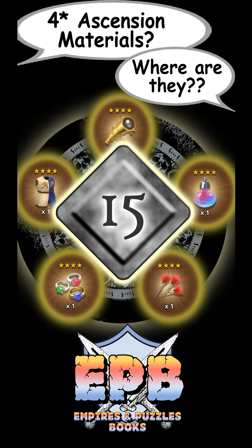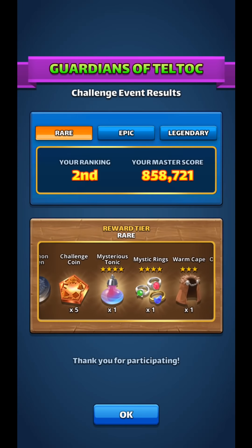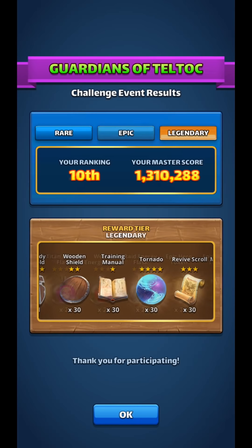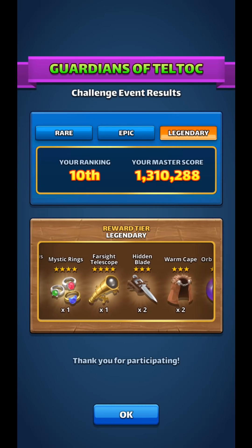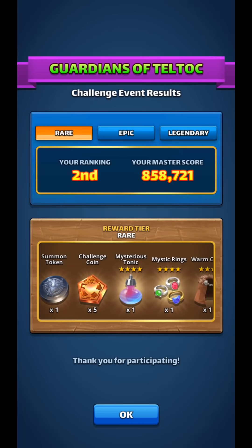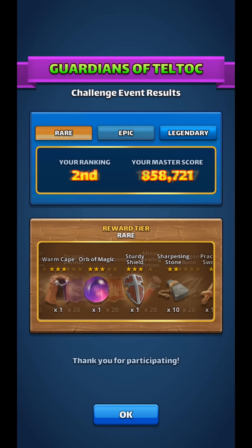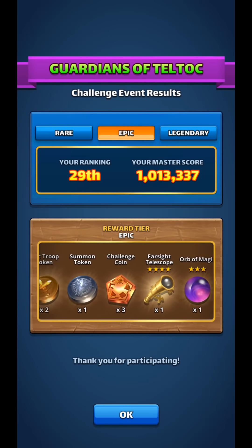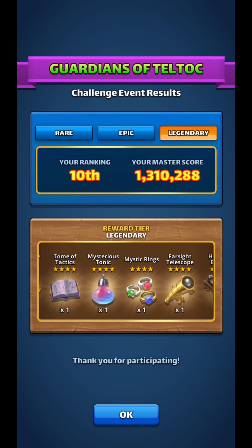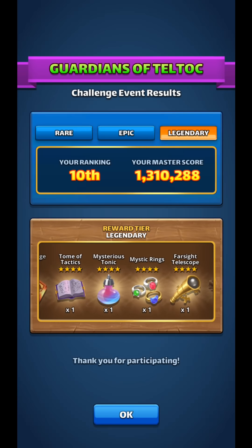Number 15 is placing well in the monthly challenge events. If you place in the top tier you're guaranteed to get some 4-star Ascension items. I took way too long to start competing because I thought it was too intimidating, but I've been very pleased — in the last two months I've gotten 10 four-star Ascension items from placing well across various tiers. I'd suggest picking one tier you feel strongest in, mastering it, and then branching out to the other tiers. It's a great way to get Ascension items.